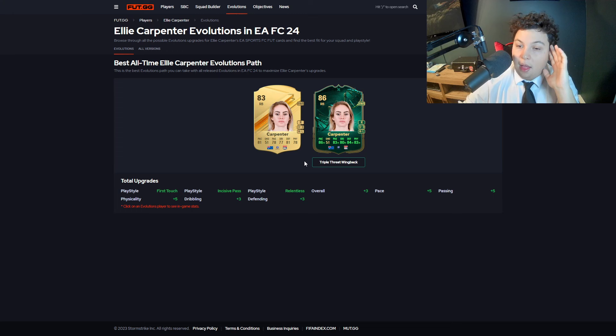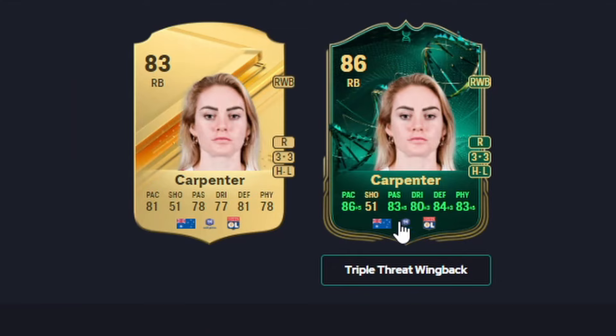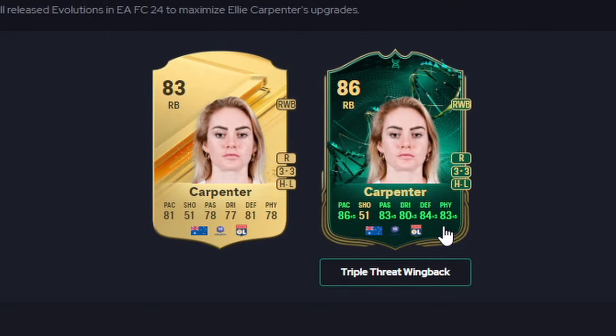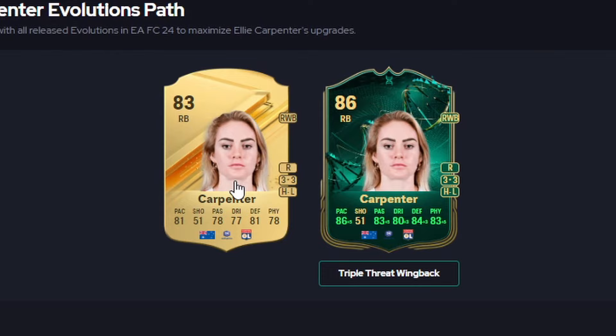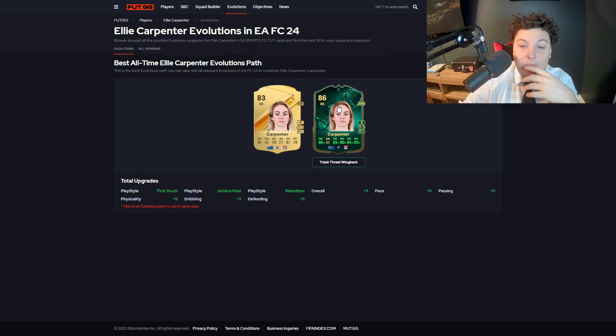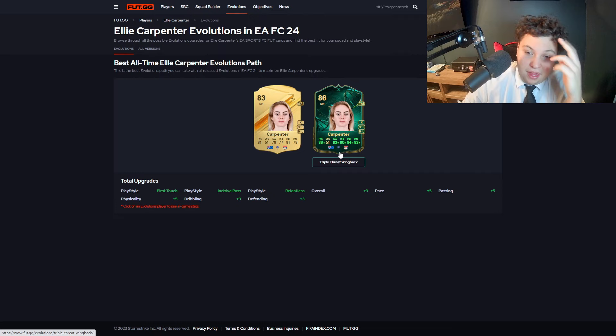I always like to start with some fun picks that aren't exactly meta but are still good and a little different. First one is Carpenter — honestly still a pretty insane pick. Look at her stats: 86 pace, 83 passing, 80 dribbling, 84 defending, and 83 physical. The only reason I have her as a fun pick is the links. Being Australian and playing in the French Women's League makes her hard to link up, but definitely consider her — she might go under the radar.